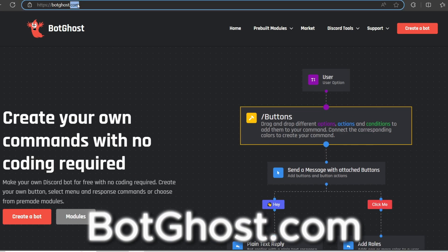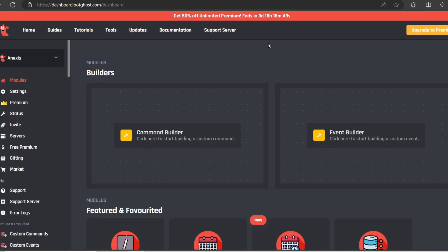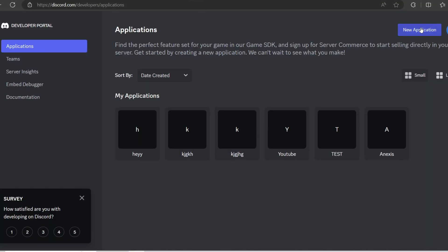The Active Developer badge is given to people who have an active bot. To create one, go to BotGhost, click 'Create a Bot,' and log in with Discord. If you've used BotGhost before you'll be taken straight in; otherwise, click to add a new bot. It will ask for a bot token.